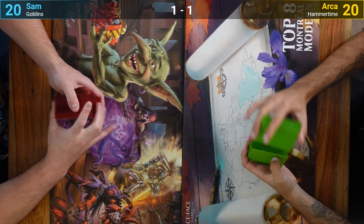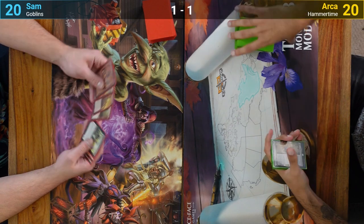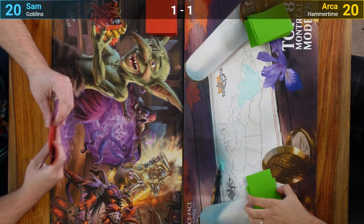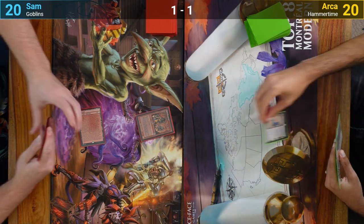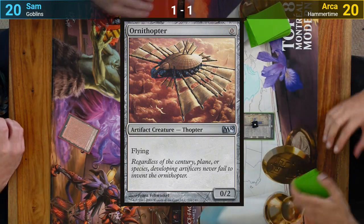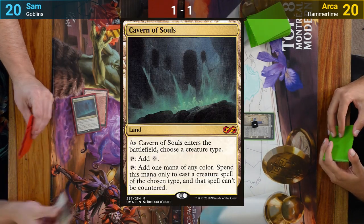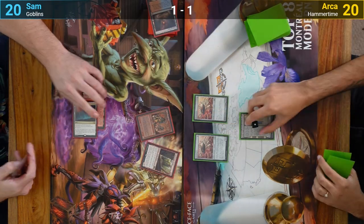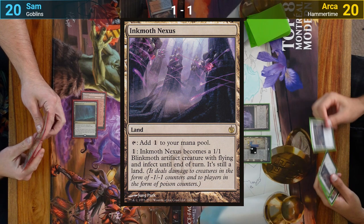Both players keep the same sideboard cards and move to game three after shuffling. Sam is on the play and keeps his opening seven, while Arja mulligans down to six. Sam drops a Mountain and pays one red for a Skirk Prospector. Arja draws and plays an Urza's Saga, puts a counter on it, then casts two Ornithopters and passes. Sam has a Cavern of Souls naming Goblins for his land drop and taps two red for Conspicuous Snoop. Arja adds another counter to his Urza's Saga, plays an Inkmoth Nexus, and passes.